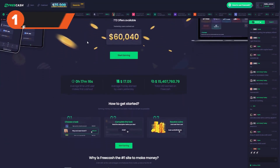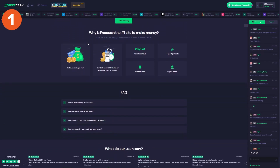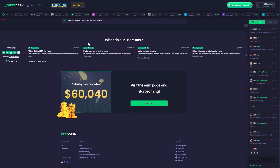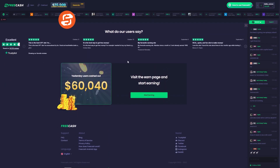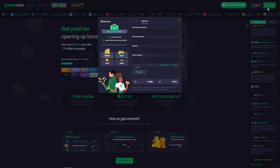Our favorite OfferWall website without a doubt is FreeCash. FreeCash allows you to complete tasks, place them on a leaderboard, and cash out instantly. This is why we have partnered up with FreeCash to get you a free chest. This chest can include up to 250,000 FreeCash coins, which converts to $250. All you have to do is click the link in the description to sign up.